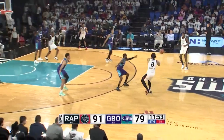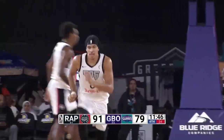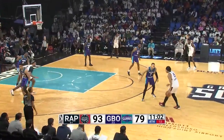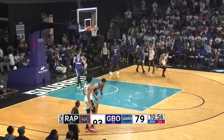Raptors 905 ball from right to left as we start the fourth quarter of play. Cutting down to the basket — two-hand jam by Ron Harper Jr. Finds Brown on the right-side perimeter in the passing game of the 905. Good defense here with the Swarm. Driving inside, Ron Harper Jr. — reverse layup is good with the right hand.